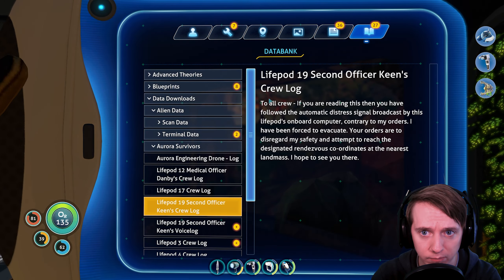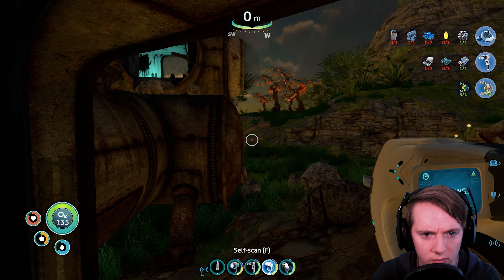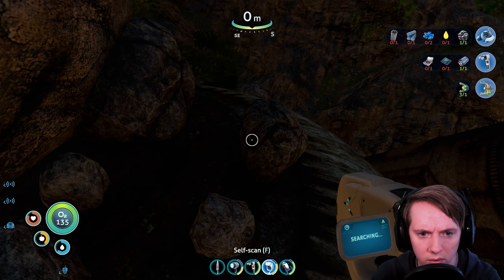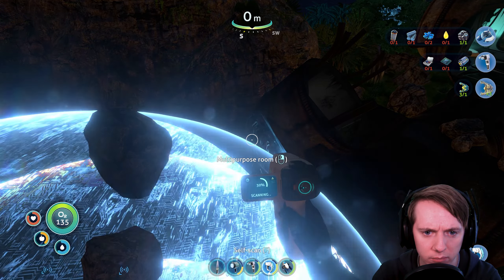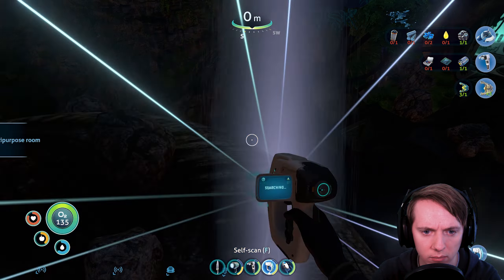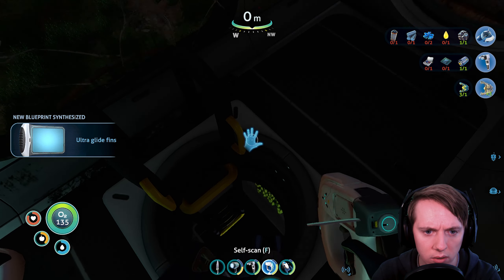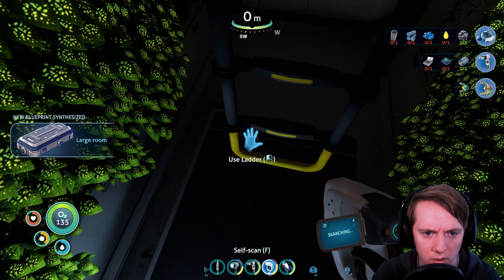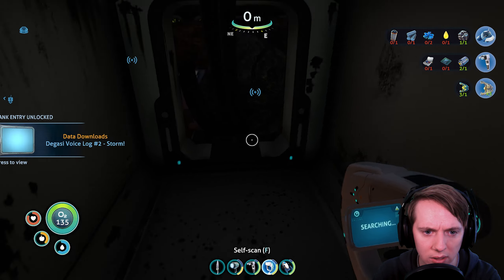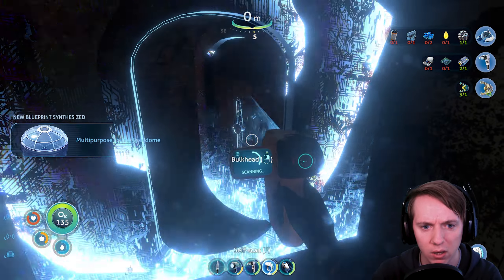Let's listen to this PDA. 'Keene, this is Aurora. Come in.' 'This is Keene. Light pod detached. Planet fall in 30 seconds. The computer has identified a landmass at the attached coordinates. I want you to regroup the crew there.' 'Understood. But they are your responsibility now. Don't let them down.' 'Captain, you need to evacuate.' 'Negative — you'll need the ship in one piece. I've attempted a controlled descent.' What a brave captain. Did the captain die? There's a lot of PDAs in here. Integrating new PDA data. Bulkhead. We're getting a lot of fragments here — this is really good. Now I'm curious — is this a whole other island, or is this the same island I was at the other day?